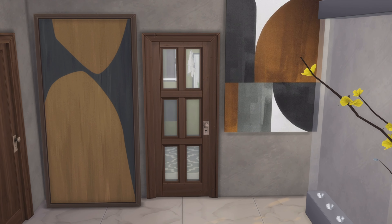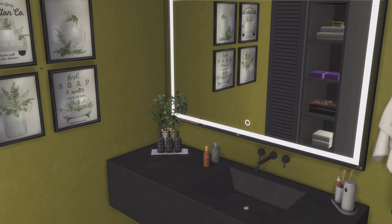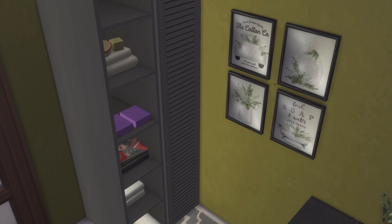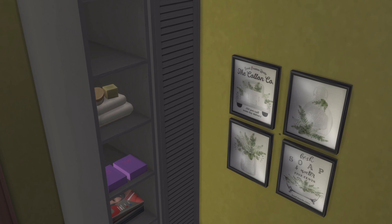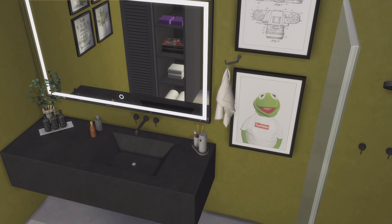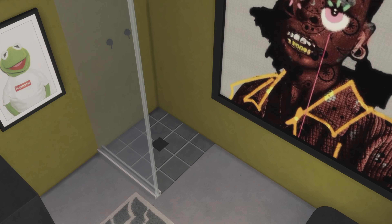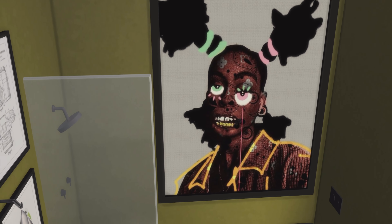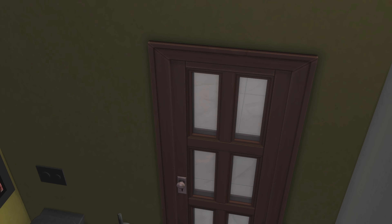Let's get into the bathroom here. So the bathroom — they've got a little cupboard or storage area. Some paintings on the walls — I'm really digging this artwork, not gonna hold you. And then the shower and toilet.